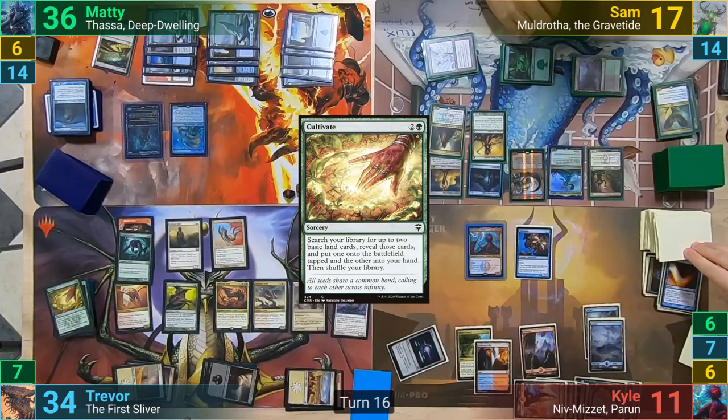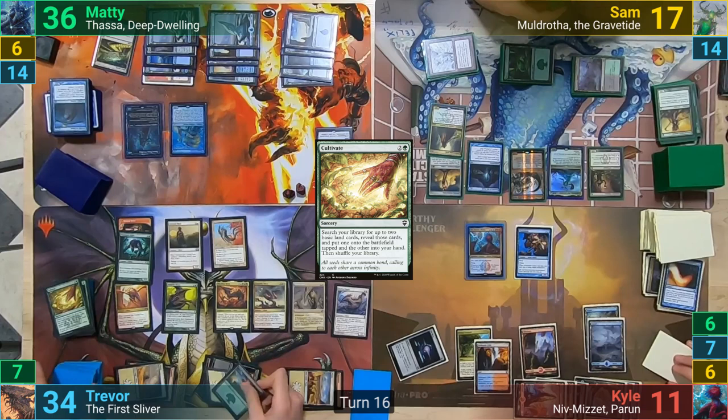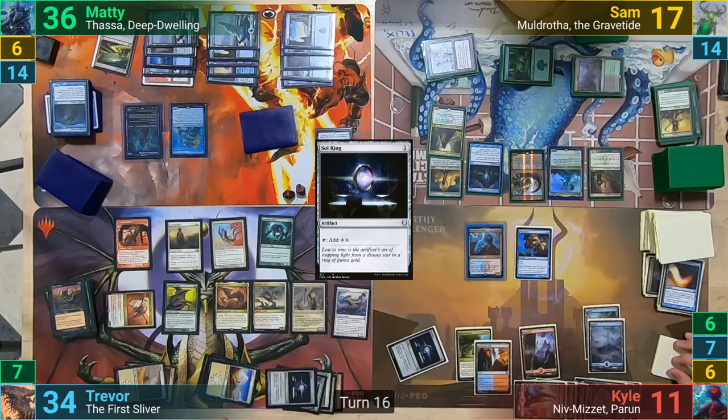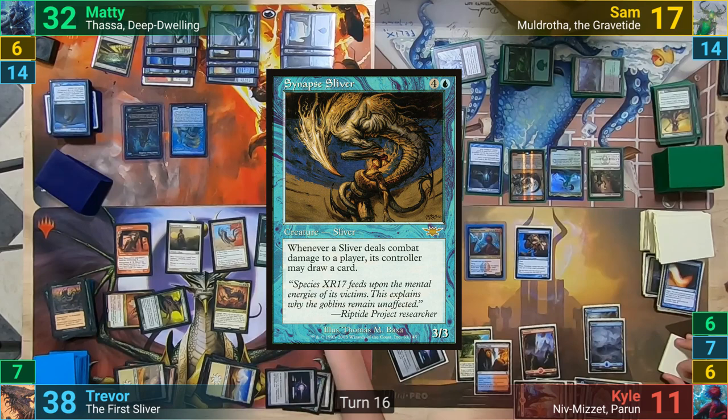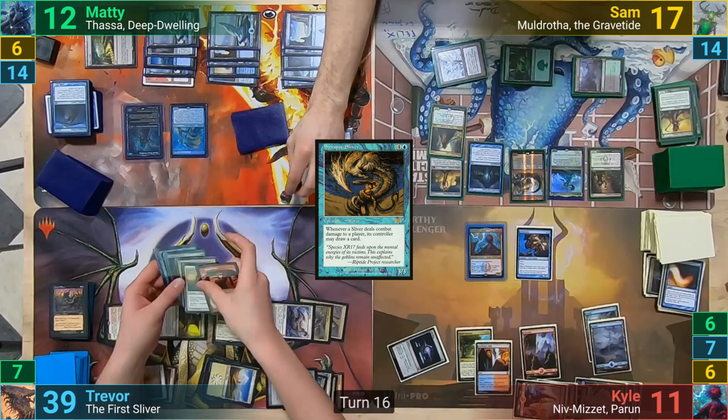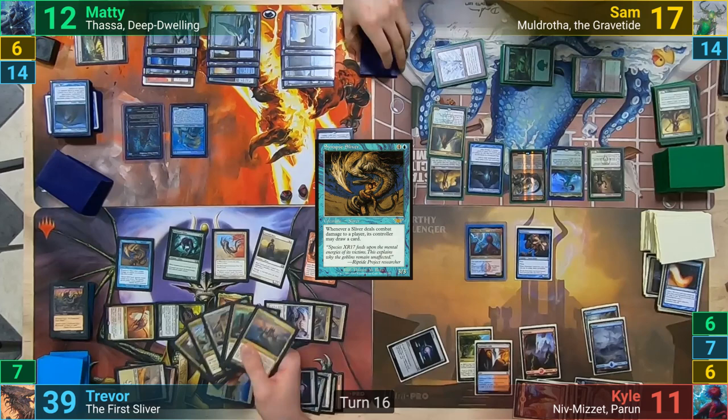Kyle resolves the Impulse, then pays a Blue and a Red to cast Izzet Charm, picking the mode to draw two and discard two. He gets a Niv-Mizzet trigger, and once Maddy gains priority, Maddy decides to cast a Cryptic Command, picking the modes of countering the spell and returning the Oracle to hand. Kyle then gets to draw a card from the command and deals 1 to Maddy. The Izzet Charm is countered. Kyle untaps and draws for turn, dealing 1 to a Sliver. He casts Faithless Looting, getting a Niv-Mizzet draw trigger, draws 2 and discards 2. We then see Preordain, with Kyle getting another draw trigger, and he scries 2, bottoms both, and draws a card.